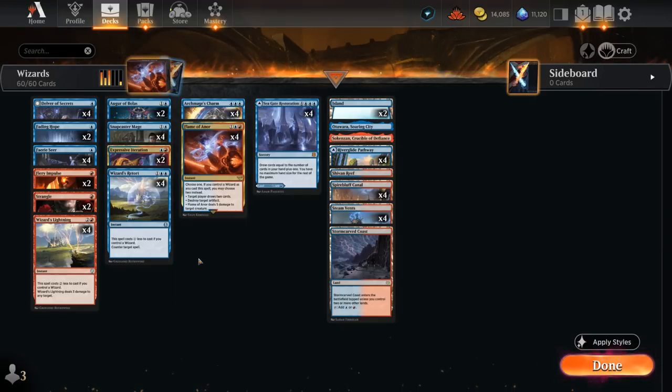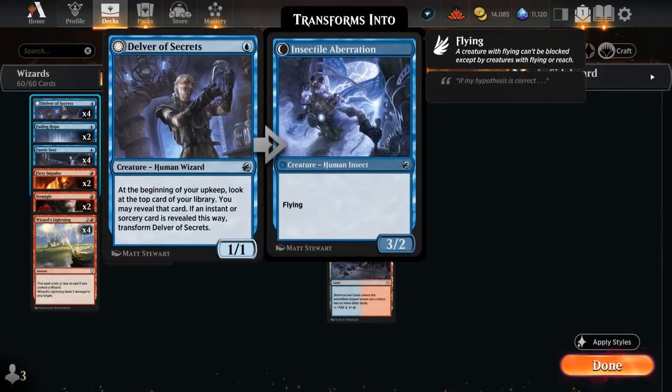We've got some powerful Wizards to choose from. Delver of Secrets is a 1/1 human wizard — at the beginning of our upkeep we look at the top card of our library and may reveal it if it's an instant or sorcery, then transform Delver into the Insectile Aberration, a 3/2 flyer. That applies a lot of early pressure. Keep in mind Aberration is not a wizard anymore, so that's relevant for enabling wizard discounts. Transformation is optional, so you can always decline.